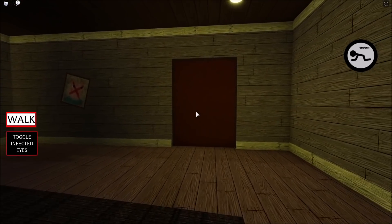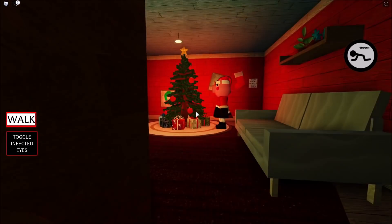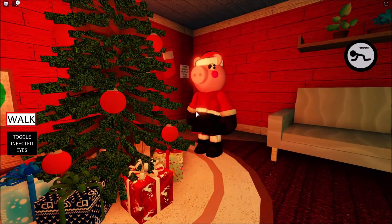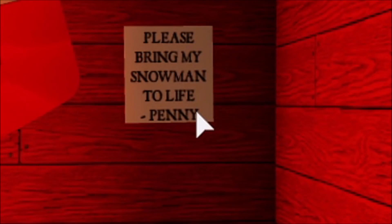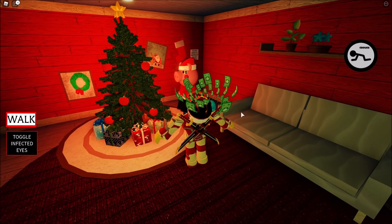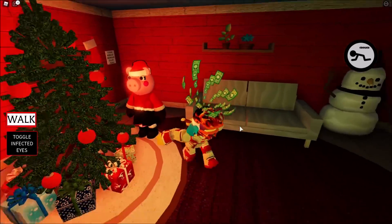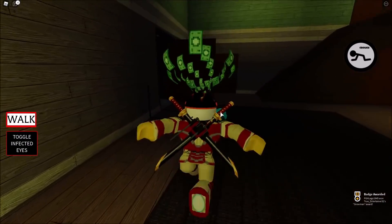Wow, that's pretty dark. Now we're here. I see a red room. Is it true? Oh, look at that! Is that Penny? Or is that Mother? I think that may be Mother. Oh no — never mind! That's Penny! Hold on a second. "Please bring my snowman to life, Penny." Oh, so she wants a living snowman? Is that Frosty the Snowman? Penny wants a Frosty the Snowman, everyone! This is how I get — yes! There you go. That is how you get the badge. We got Snowman Award!